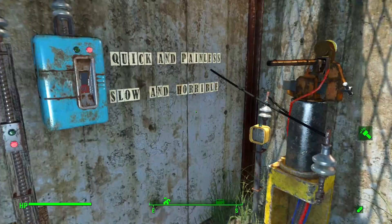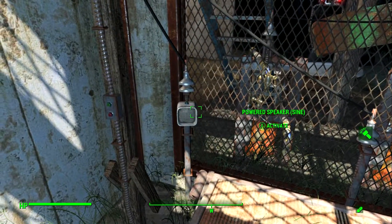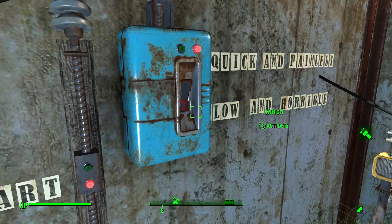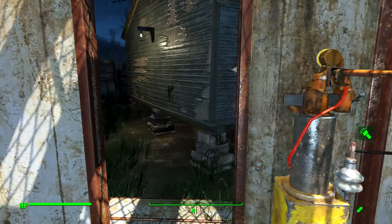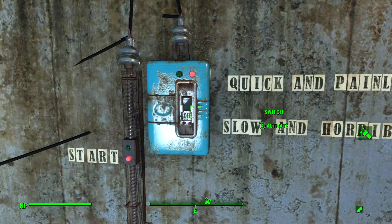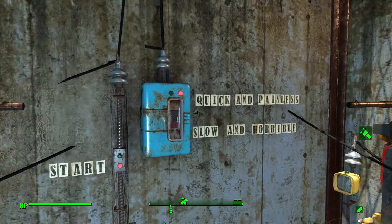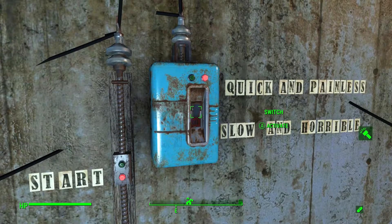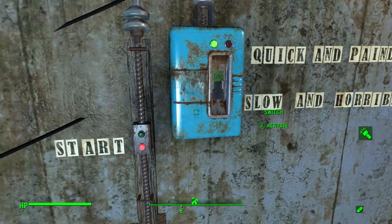Coming inside here, there is a speaker that will give you a heads up that things are about to get started, but really once you hit that start button, the door closes and you are stuck. I don't feel like killing myself today, so we're going to observe how this operates from the outside of the chamber. Also, it's just not terribly effective when you're level 150 with like 1300 hit points. So let's go ahead and take that over to the slow and horrible setting.